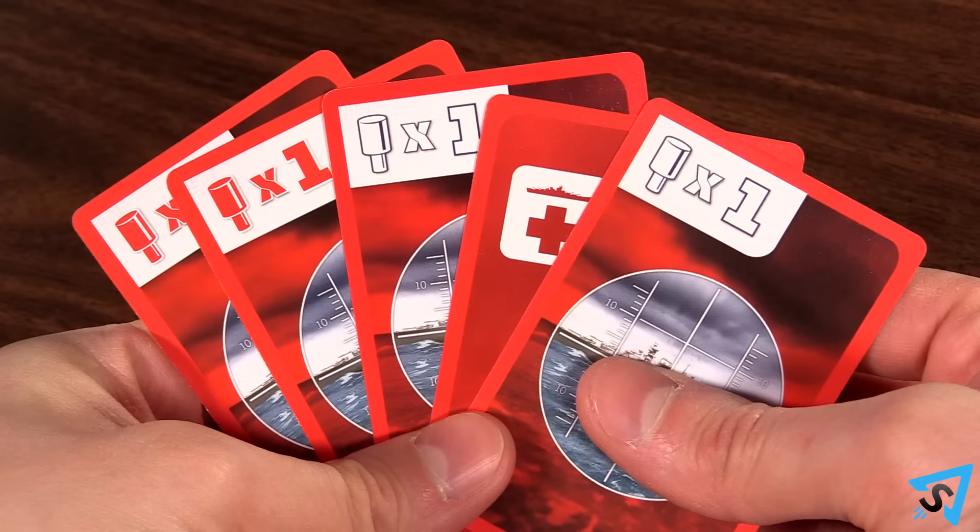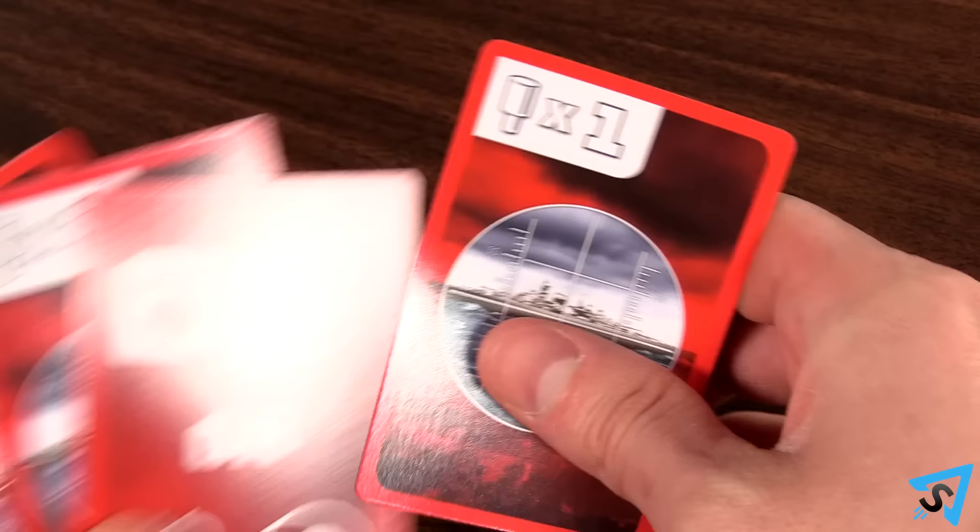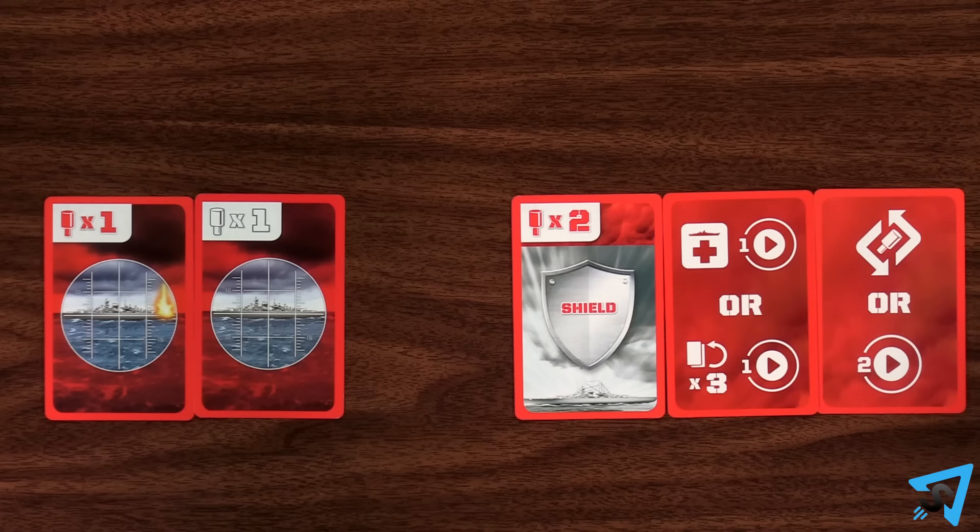Pick a player to go first, then turns alternate. On your turn, you must play one card from your hand. There are two types of cards you can play: peg cards and power cards.